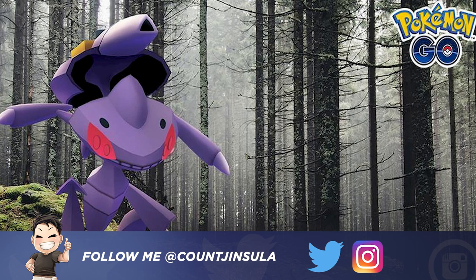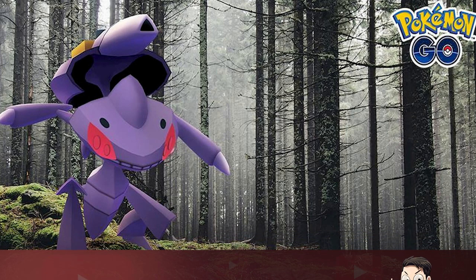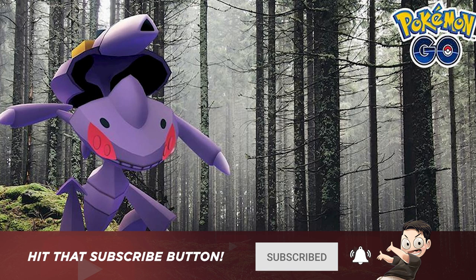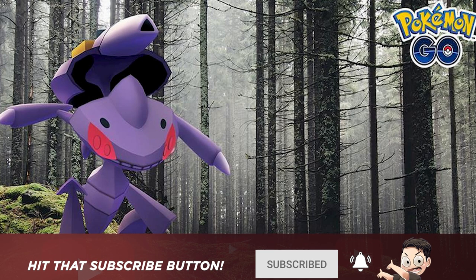This is going to be for Genesect with Dous Drive, which does give it Water-type attacks. That's going to make it a little bit trickier than usual, mainly because the one counter you always bring to Genesect is Fire-types — and yes, Fire-types are weak against Water-type attacks.